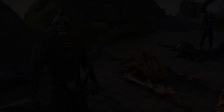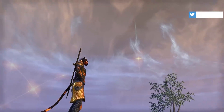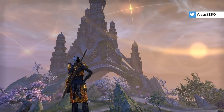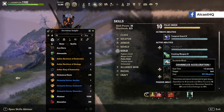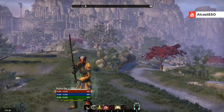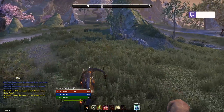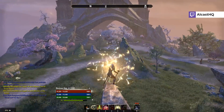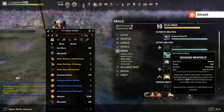The next thing I want to talk about is the Psijic Order — this is a new guild or faction introduced with Summerset. They kind of live on a special island and nobody really knows where they are. You can find the new skill line in the guild section once you've unlocked it. There are quite a lot of interesting abilities, for example 'Meditate' which lets you restore resources, and the 'Temporal Guard' — the base morph is 'Undo' — which sets you back four seconds in time once you activate it. Really cool.